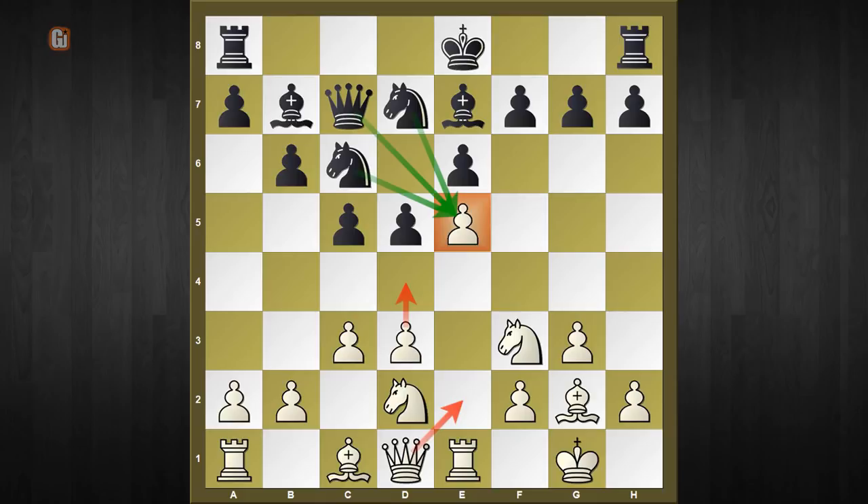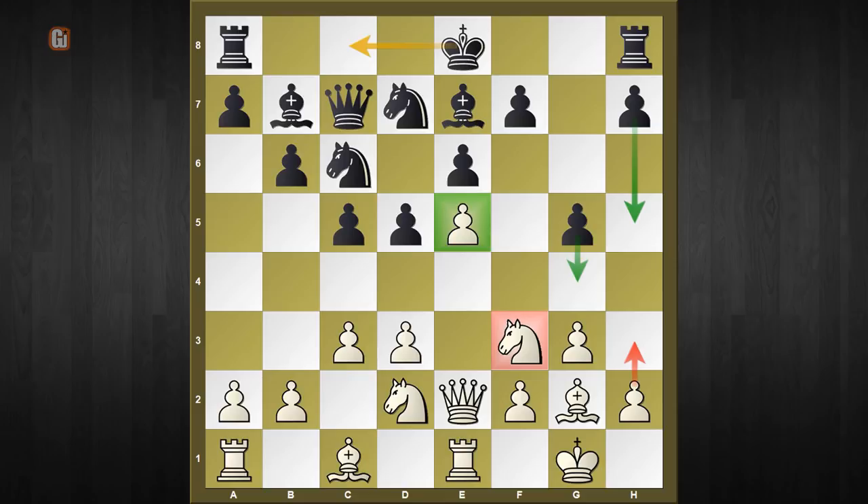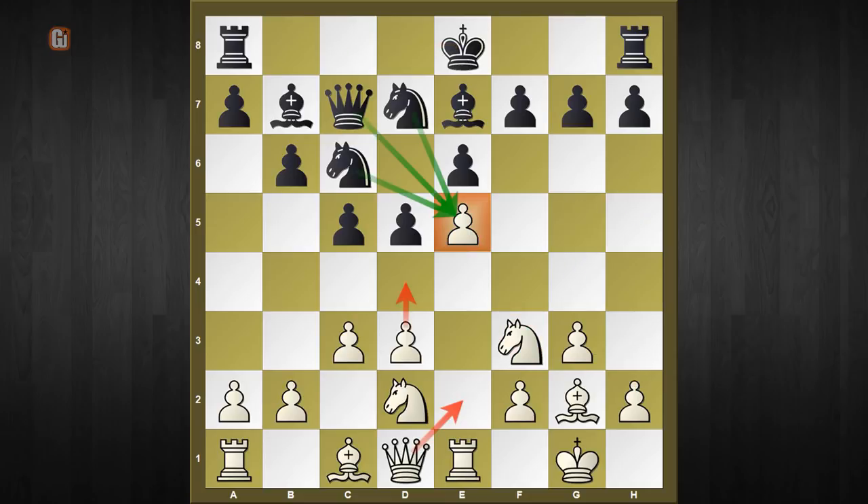You may ask about queen to e2 — it looks natural, defending e5 from all aspects. But black has this amazing attacking resource g5. White is in big danger as g4 is coming, and as the knight moves away the e5 pawn will drop. Black will likely castle queenside, giving a comfortable and in fact attacking position. So if neither d4 nor Qe2 works, how on earth does white defend e5?